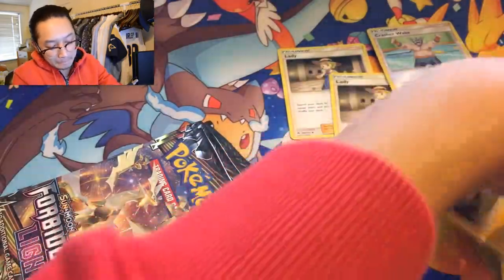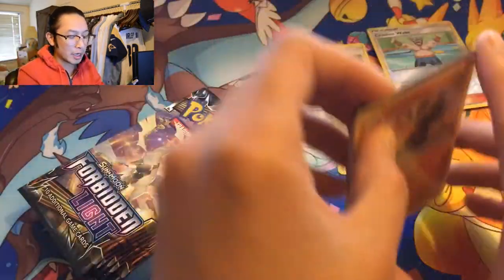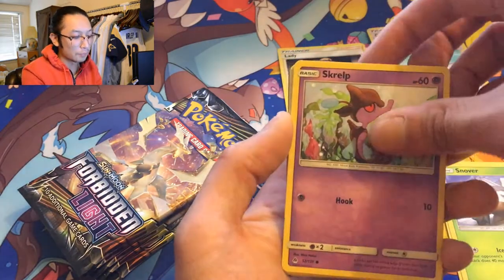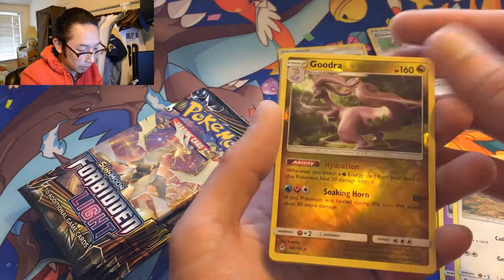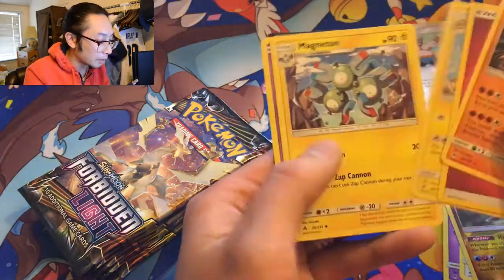How many packs was that? Two, four, six — that was four packs of bricks. You know what, we're going to go back to Ultra Prism — just kidding. We pulled pretty much everything we wanted from Ultra Prism, not from Forbidden Light. Bonop reverse holo — and it's a rare reverse holo. And a Torterra, regular rare.